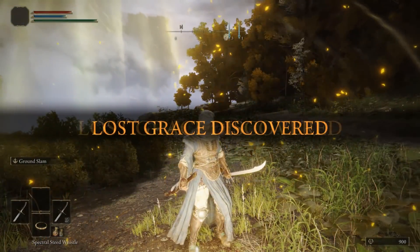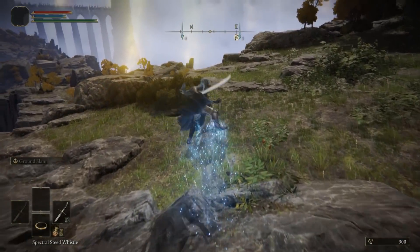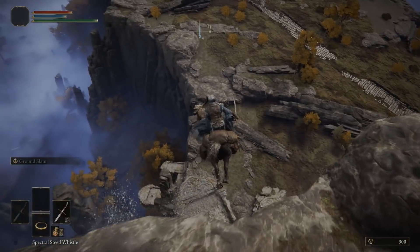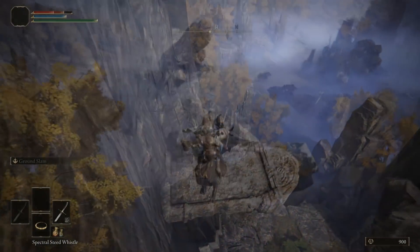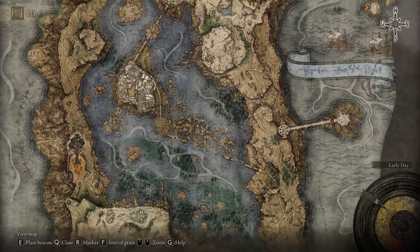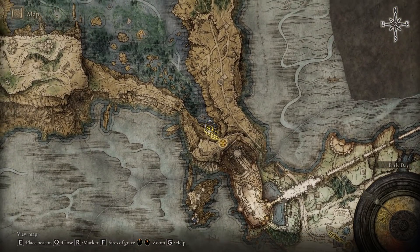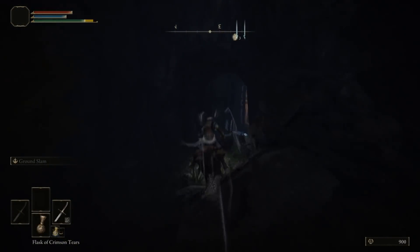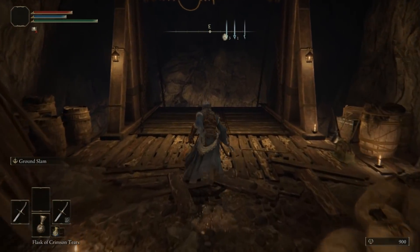Once you are at the lost grace you can lower yourself down by jumping from one tombstone to the other. This is the best way to get down, then proceed forward to the next set of tombstones. When you are finally down on the lower level and on the lake, you can proceed towards the cave or crystal tunnel. Go inside, take the elevator down, and make sure to claim the lost grace so that if anything happens you have a place to return to.